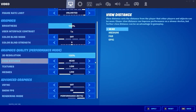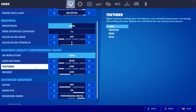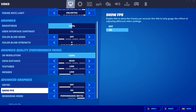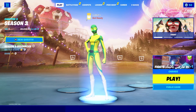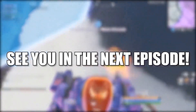On Graphics Quality, 3D Resolution select 100%. View Distance select Near. Textures select Low. Meshes select Low. Vertical Sync select Off. Show FPS select On. Rendering Mode select Performance. Then press Apply, press Back — and that's all you had to do. I hope you found this useful, don't forget to subscribe. See you in the next episode, bye!